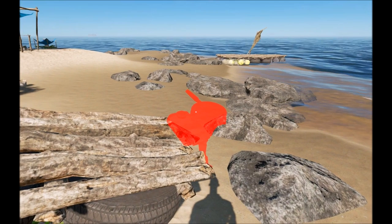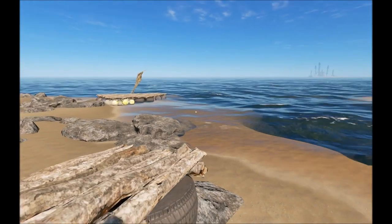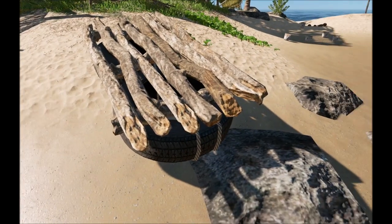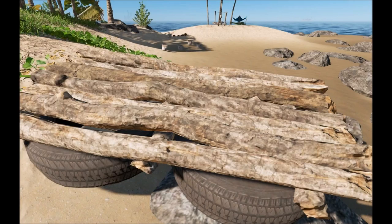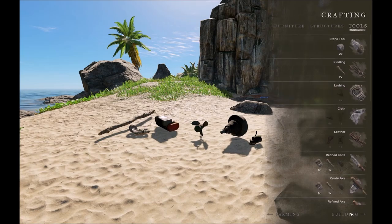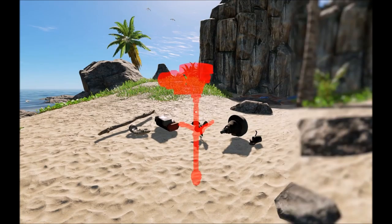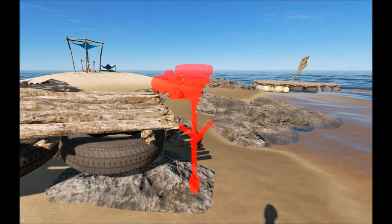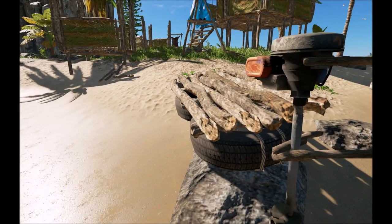We should have enough to make this, so we just have to put it on the raft — it's going to be a little tricky. We might have to move this into the water, or put it up on something for a little clearance. Let's try this again — there we go! Let's drag this out into the water and give it a spin.